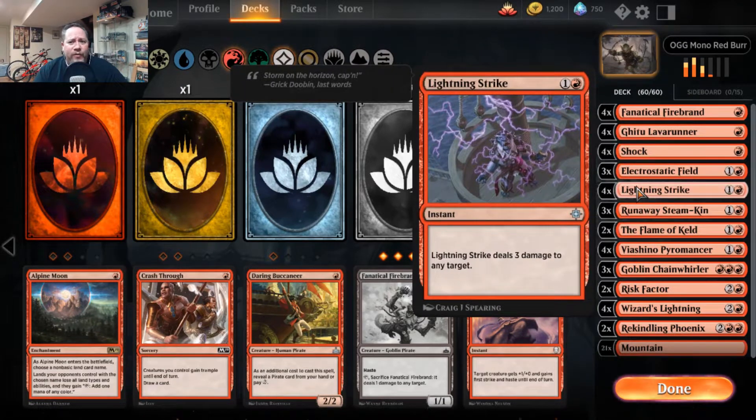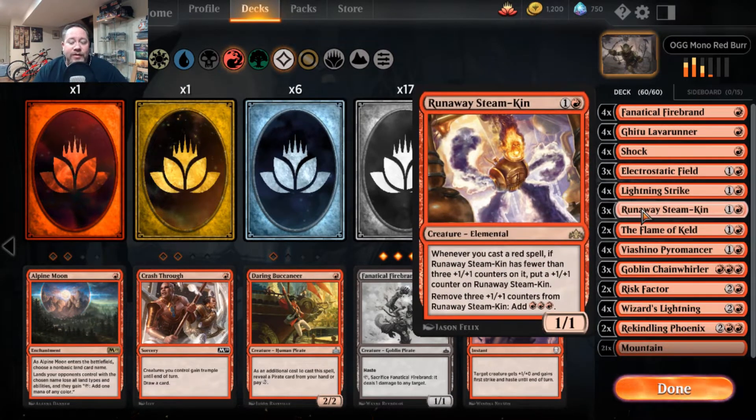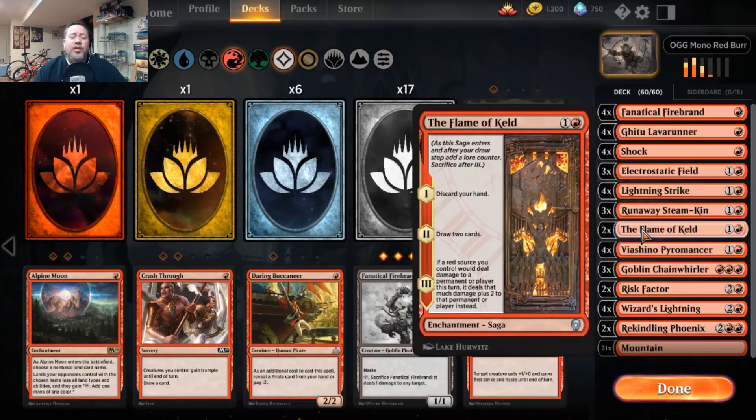Three Lightning Strikes, three Runaway Steam-Kin — amazing cards. Every time you cast a red spell it just keeps getting bigger. The other trick with red decks is you'll burn out your hand quickly since most spells cost one or two mana. I know a lot of people use the Experimental Frenzy from Guilds, but I find that sometimes I just end up getting lands when I need cards.